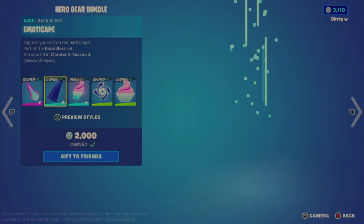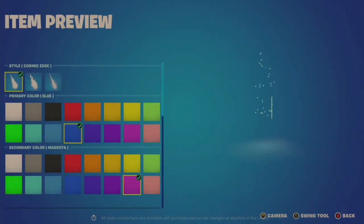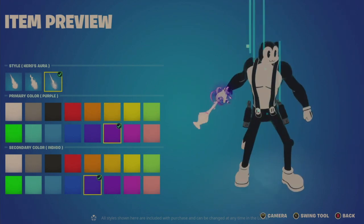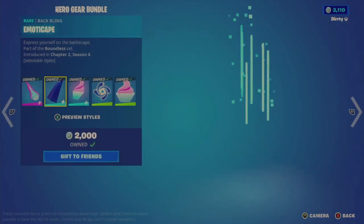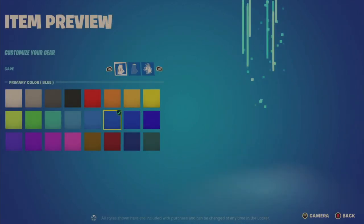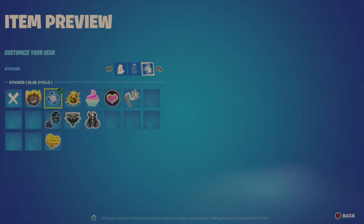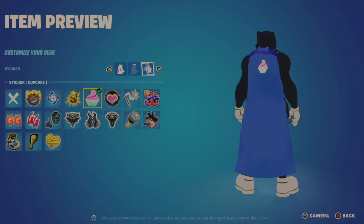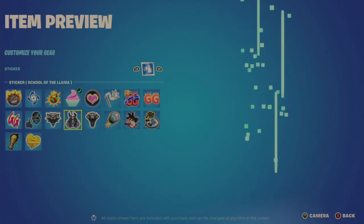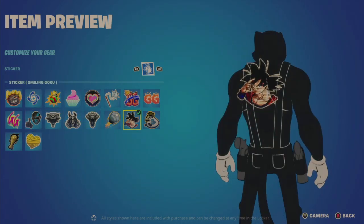So it comes with five items all together. Here's that Halo energy sword style — you can change the style, the primary color, and the secondary color. You can also change the color on the clasp and the sticker. The Holoback back bling — you can see what that looks like, and you can also use your stickers in your locker to change that up.